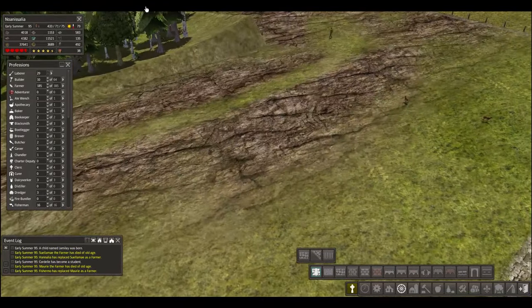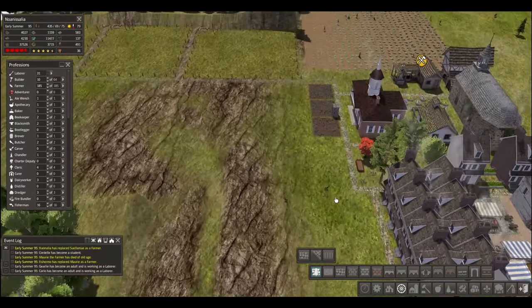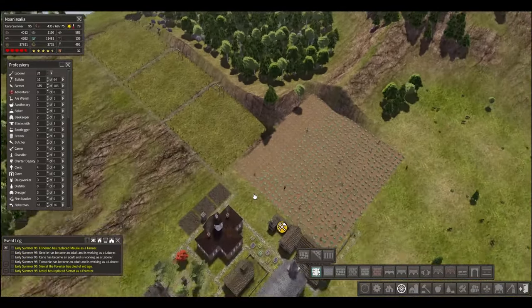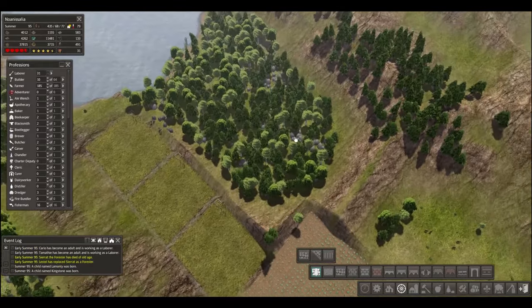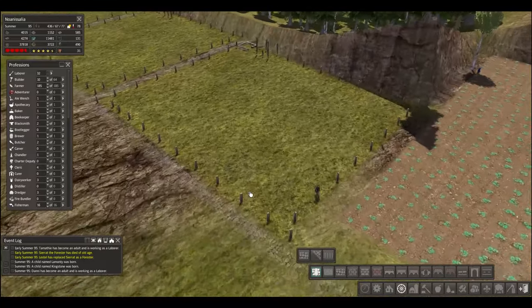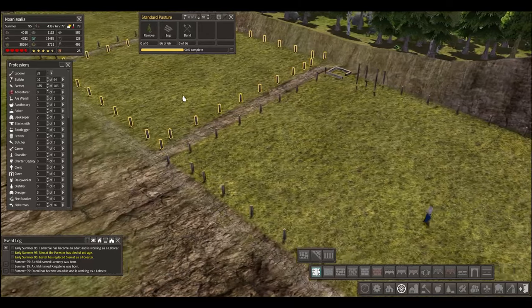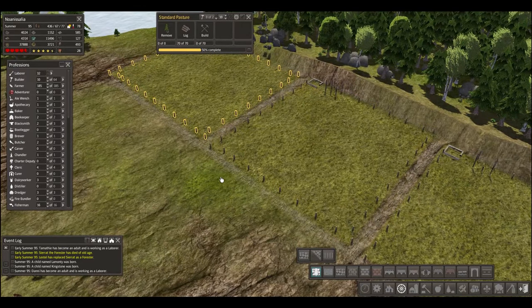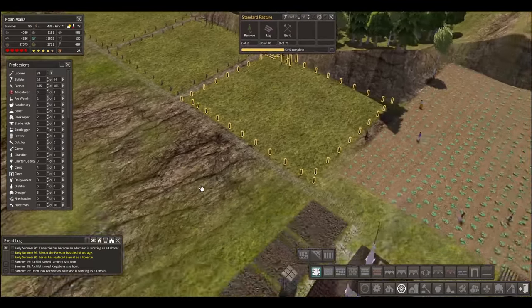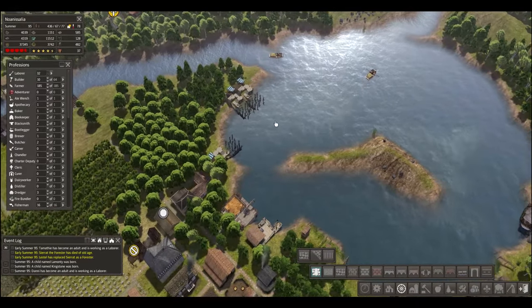It keeps looking like this area is elevated but it's not. We're going to be able to put some new houses there. This spot looks awful — we may have to cut that down. Need to get our laborers in here to clear this out at some point, but we don't want to occupy them right now when we're trying to get things set up. Eventually that's what we'll want to do. Got all the logs we're going to need — just need to decide what we're going to put there.